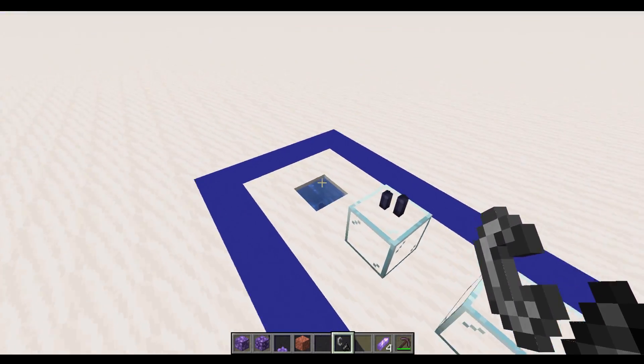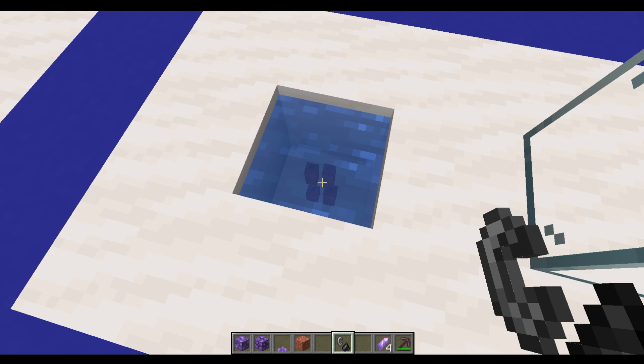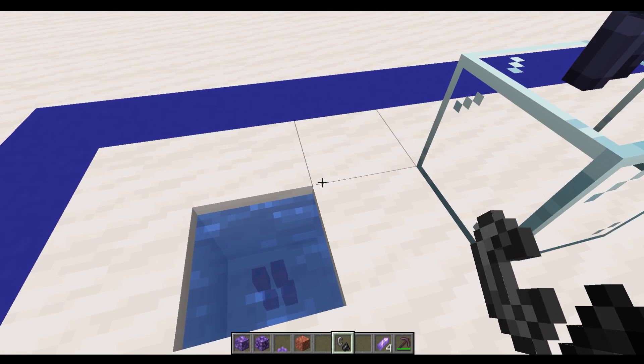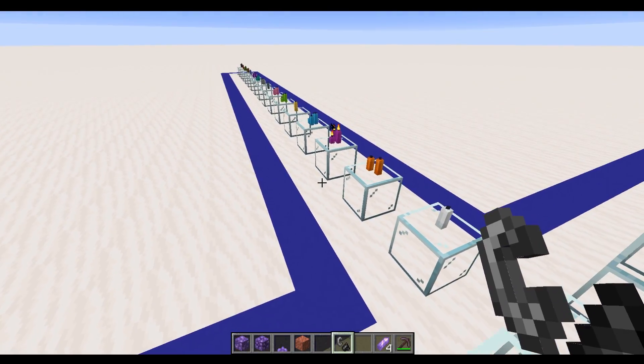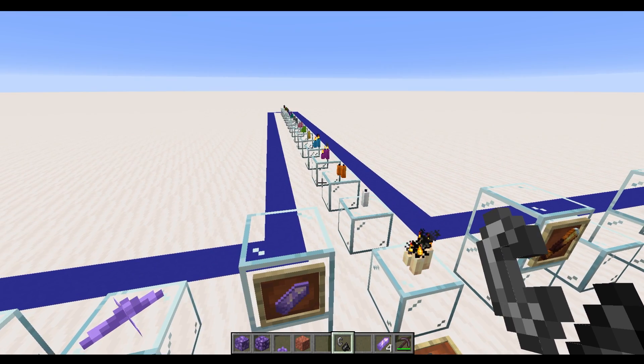There's one other thing to note with the candles. As you can see, the candles themselves can be waterlogged. However, for very obvious reasons, when they're waterlogged you can't actually light them. Even if you're doing an underwater build, you can decorate things with these candles and have it like you've got a flooded area.